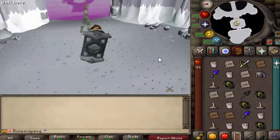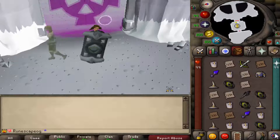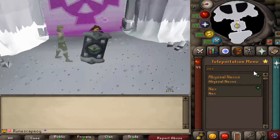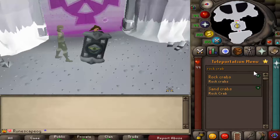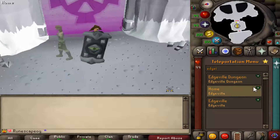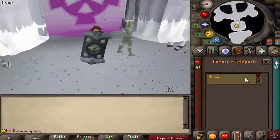We're currently in the Nex lair. Before we look at the boss, I want to show you something extremely unique. If you go to your inventory tab and click on the bottom right corner, you'll see a teleportation menu. In this menu you can search for anything — type in 'Nex' and it appears. Type in 'rock crabs' and everything with those words shows up. This is really convenient because you won't need to go home every time you want to go somewhere — just type it in. For example, type Edgeville and it will appear. If you commonly go somewhere, click the heart to save it to favorites, then click the star and it's right there.